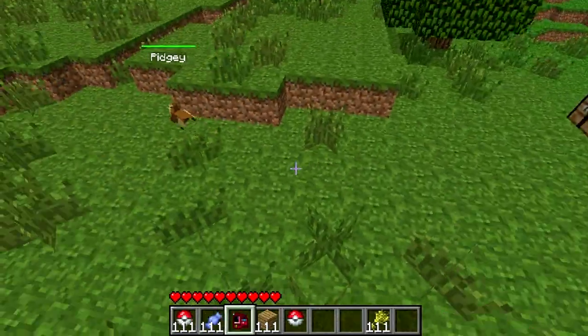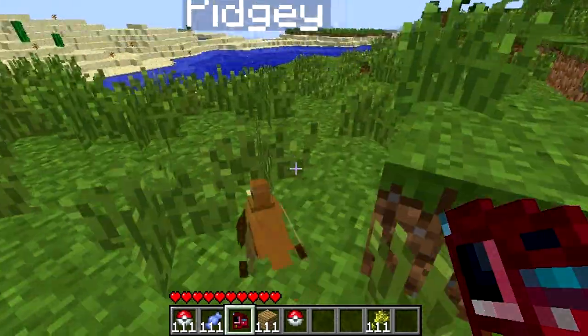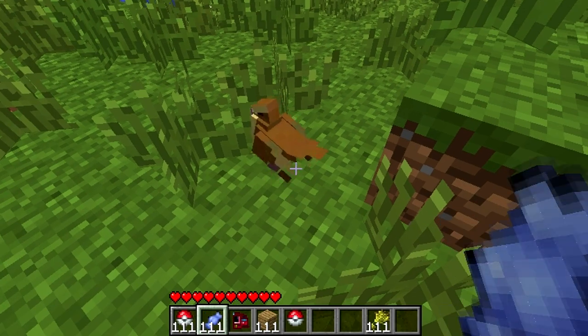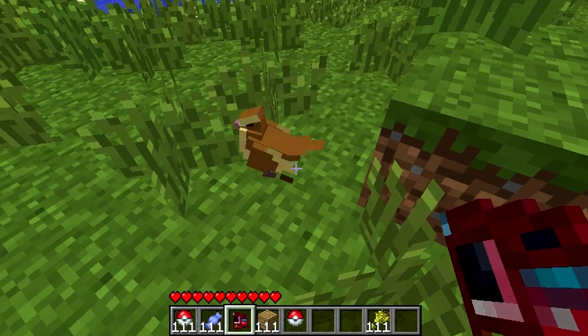So let's find this Pidgey. Take your Pokedex out and log him — it does have a use in this particular mod, not like the actual game. You name him... Mr. Flyface. Then you're gonna tell him to stay if you want to Rare Candy him up. I don't know if there's any way to find Rare Candy in this mod yet — I'll have to look that up.